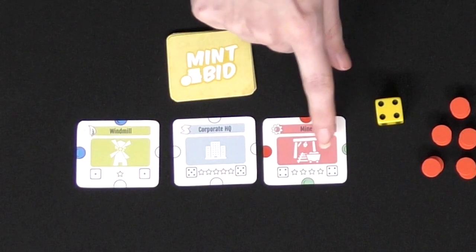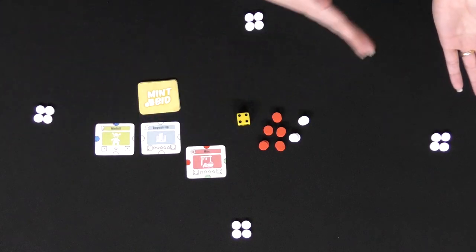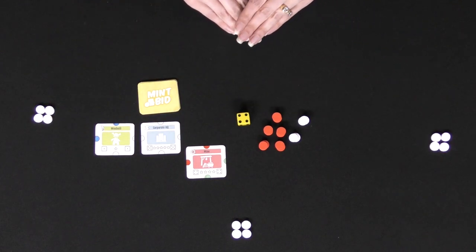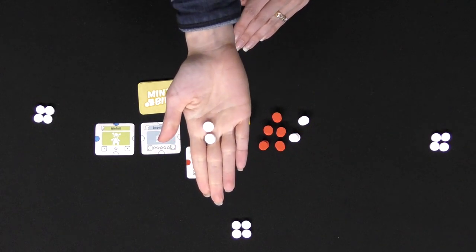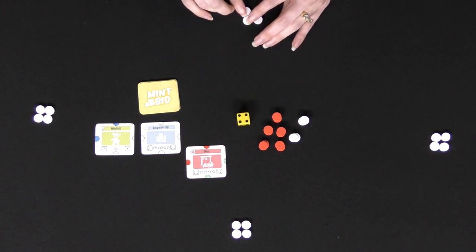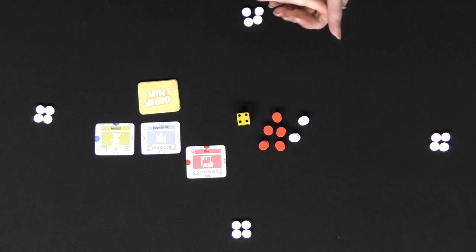First, the auctioneer will put out the locations, choose one of them, and start the bidding process. You can choose to bid either in a closed auction, where everyone secretly takes their mints, chooses how many they want to bid, holds them out, and all reveal at the same time — with the highest bidder winning the location — or in an open bid where everyone shouts out the number of mints they want to bid, and whoever bids the most and can pay it wins the location.